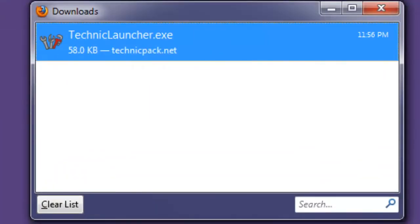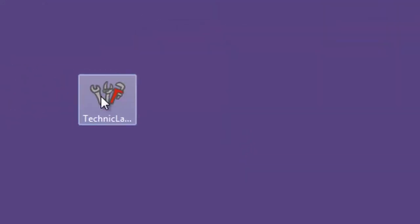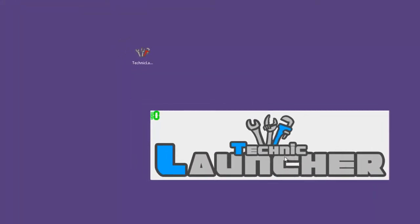Now I'm going to minimize Firefox and copy this to my desktop. And now I'm going to go ahead and run it. It'll ask you for the first time, just go ahead and hit run. It's going to say checking launcher version.